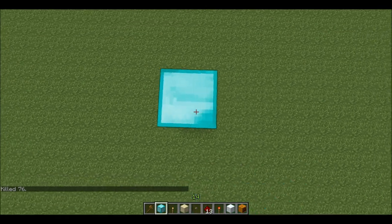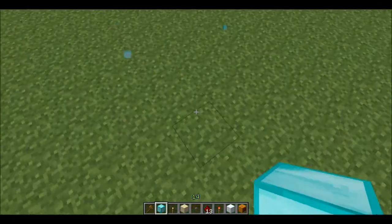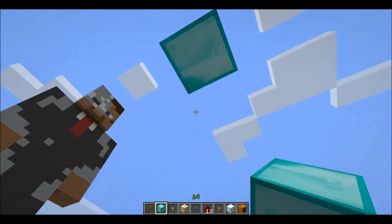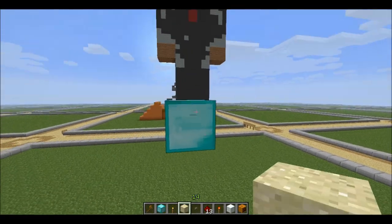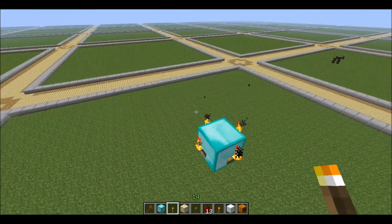So first off you have to have a block. The guy you're gonna kill wants a diamond block, iron block, or a gold block. I'm sure they want that. So make torches around the block like that.